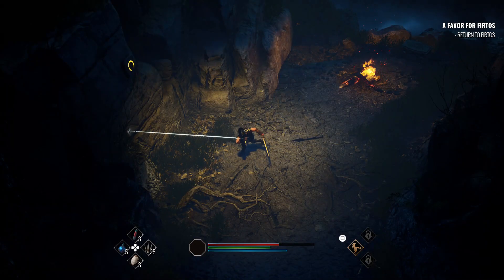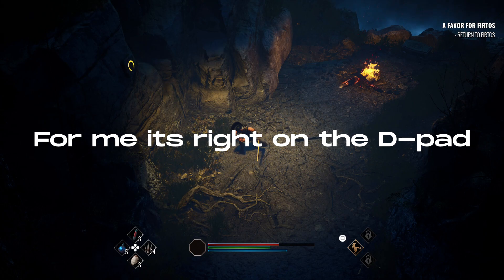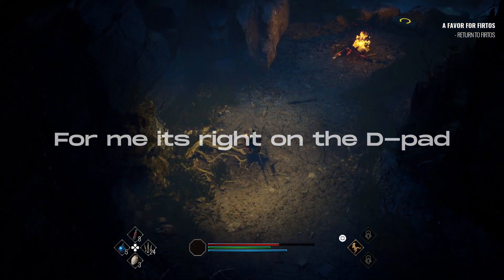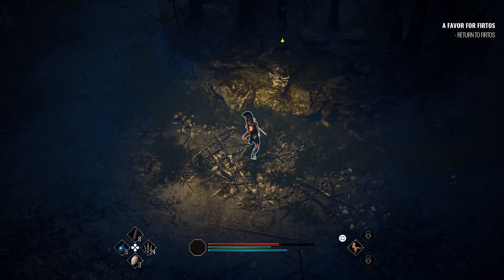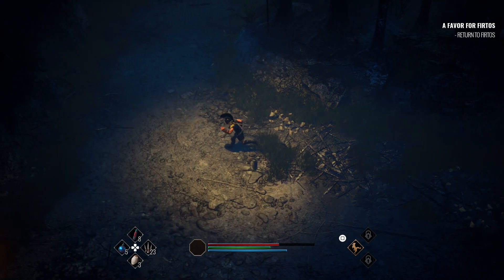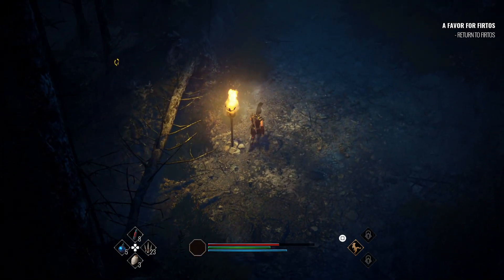The last tip I have for now is for throwable items. You can actually hold down the button which brings up a projectile line letting you know what direction it is going to go in. This is really helpful especially for the puzzle where you have to hit three tablets in order to unlock a chest, making it easier to hit tablets that are above you or out of reach.